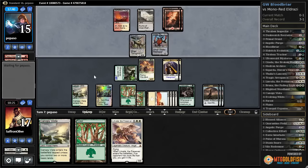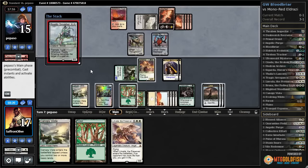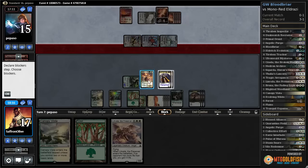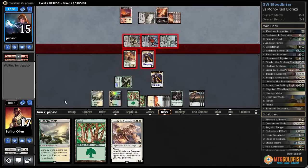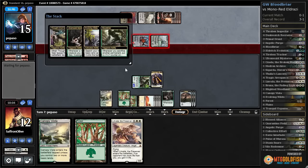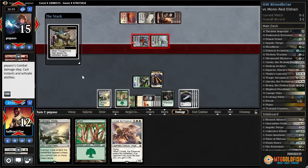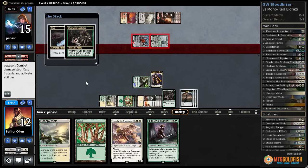Play Sigarda, pass the turn. I feel like we're in pretty good shape here. Reality Smasher — okay, that's something we can't just easily block. Opponent swings with everything. Let's block Thought-Knot, block Matter Reshaper, take five. Opponent might be able to kill our Sigarda. Kills our Sigarda — that's fine, we still get rid of Thought-Knot. We take five, draw a card. Crack Evolving Wilds in response, get another counter. Get a Plains. Crack a Clue, draw Tireless Tracker.